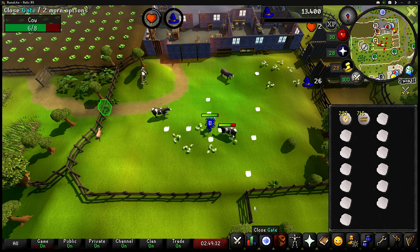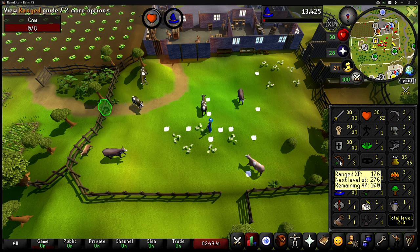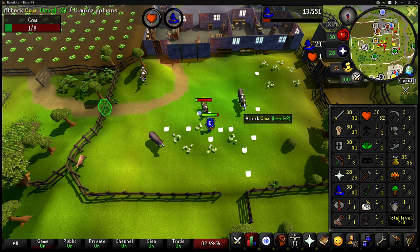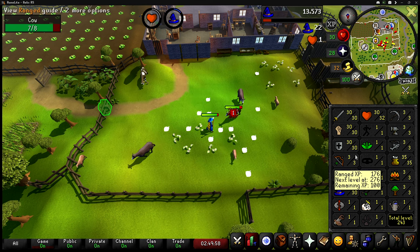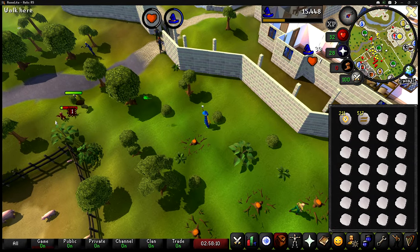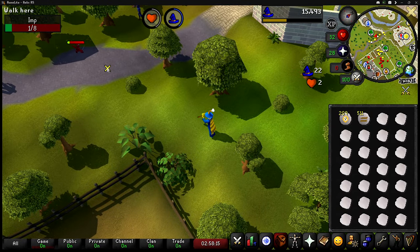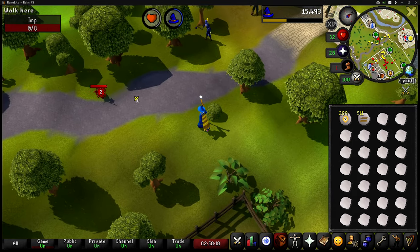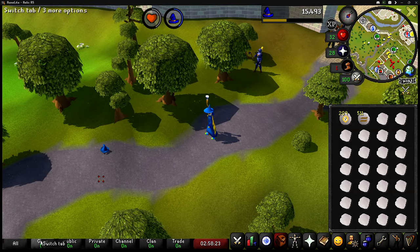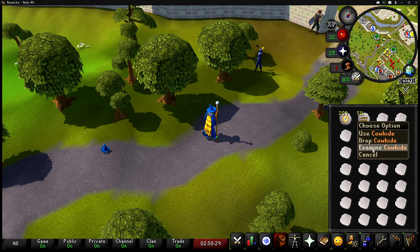And here it is — level 30 magic. Now the only combat stat we don't have at level 30 is our very sad level 3 range. I'm not going to be worried about range until we are a member and can use things like darts or knives — it's just really not worth doing in free-to-play. So I just came up with an idea: instead of killing cows for cowhide, I could be killing imps for beads. Each bead is going for around 2,000 GP each right now. I'm just going to give it a shot — let's head back to Varrock.